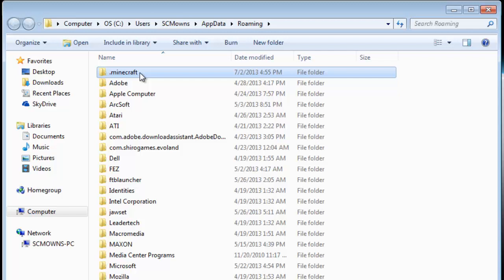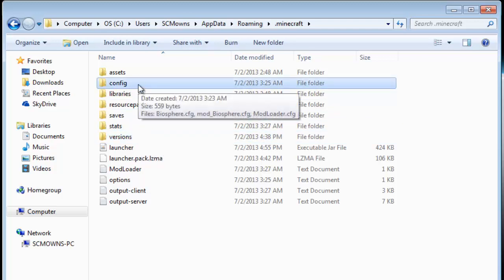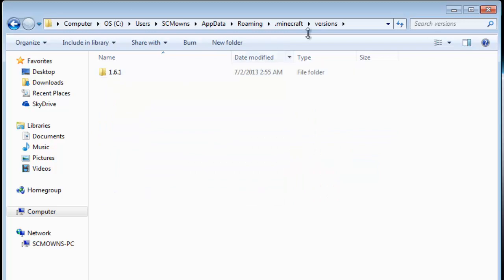So go to .minecraft. Now what you're gonna do is go to the Versions folder. If you do install a mod, the configs folder is right here — so if you want to edit something in your mod you can go to configs. Anyways, go to Versions because this is where we're gonna be making our very own custom jars. Just think of Versions as the new bins folder. Here is 1.6.1.